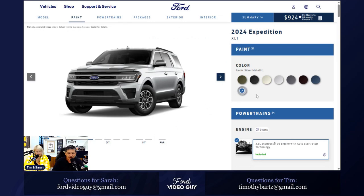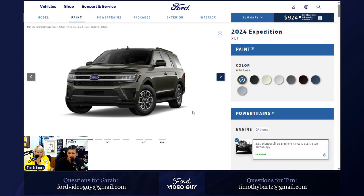New for this year is a color called Wild Green. It's hard to tell from the website image — the Forged Green online looks almost like a lime, but that's not accurate. Wild Green looks like it might actually be darker. Hopefully Ford Authority will find one out in the wild so we can see what Wild Green actually looks like.